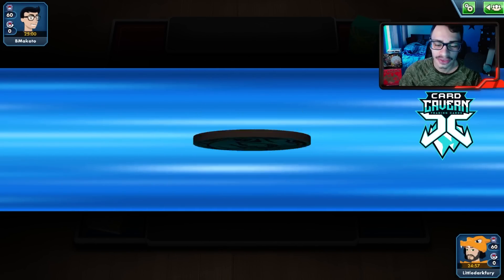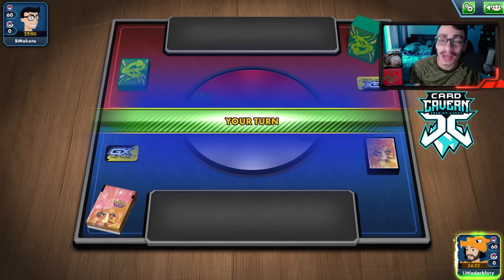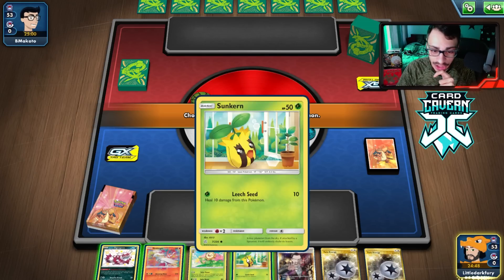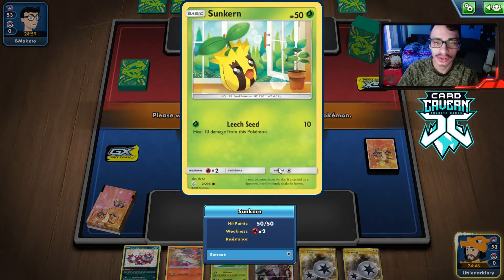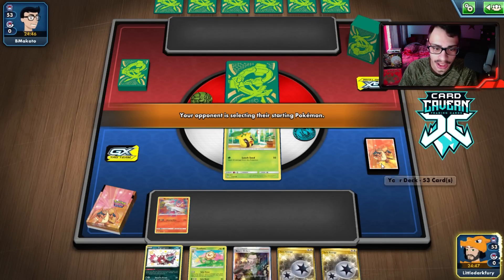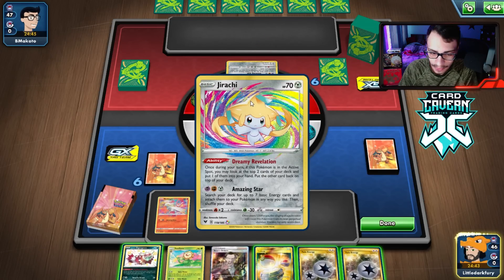Alright, here we go — we're going to try out the Sunflora Reshiram Amazing Rare deck. We do get a Sunkern start. Not the worst hand, but we do not have a supporter. We do have the Sunflora and the Twin Energy, so we have the guaranteed attack assuming Sunkern doesn't get knocked out. We just need to top deck something. I'll put the Twin on and pass.